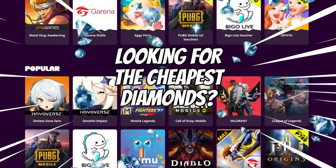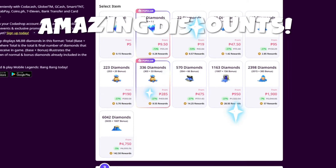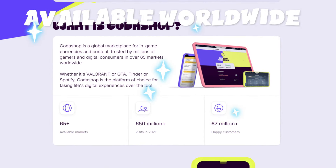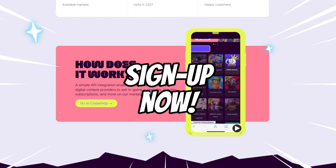Looking for the cheapest diamonds? I highly recommend Codashop.com. Not only do they provide the cheapest diamonds, but they also offer the fastest and easiest way to buy diamonds and game credits. Join millions of gamers who trust Codashop worldwide. Check the link in the description below, create your account, and upgrade your gaming experience today.